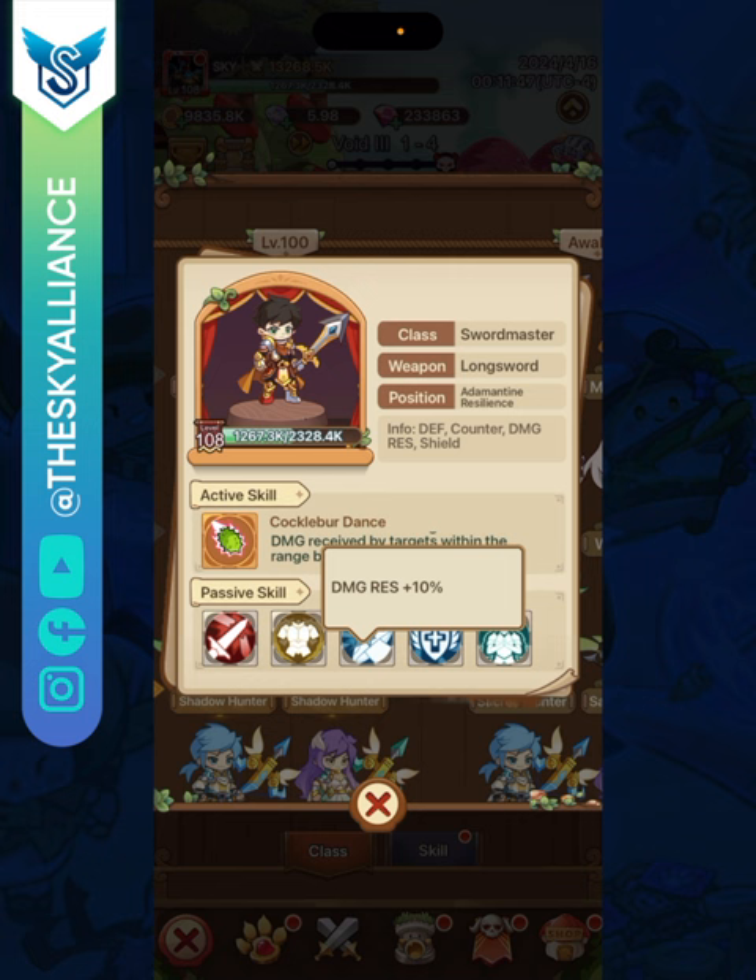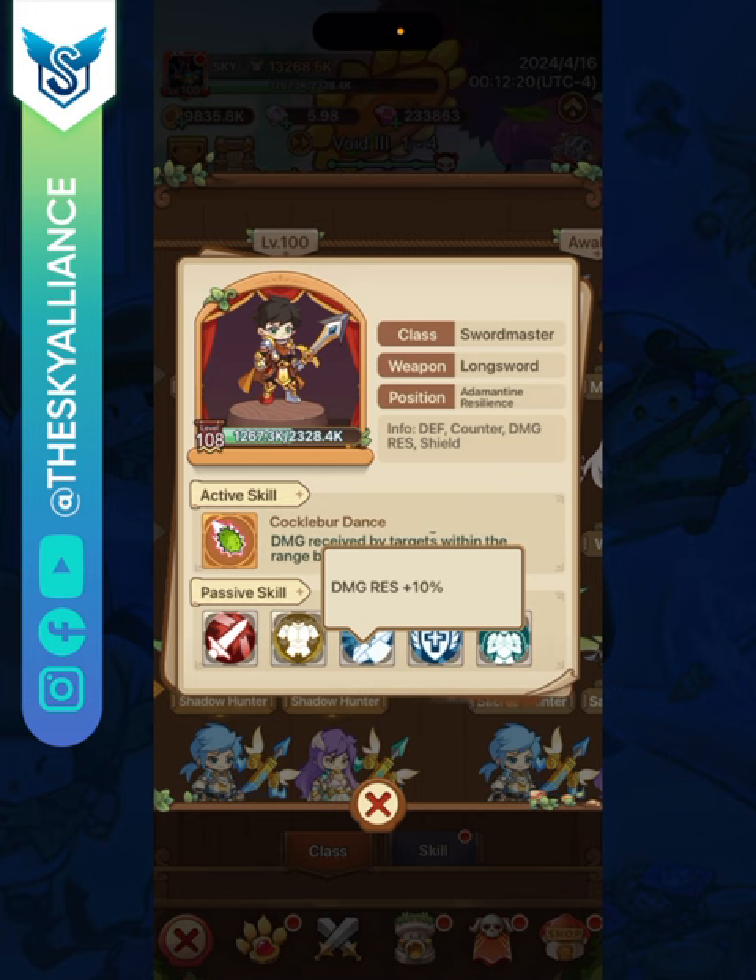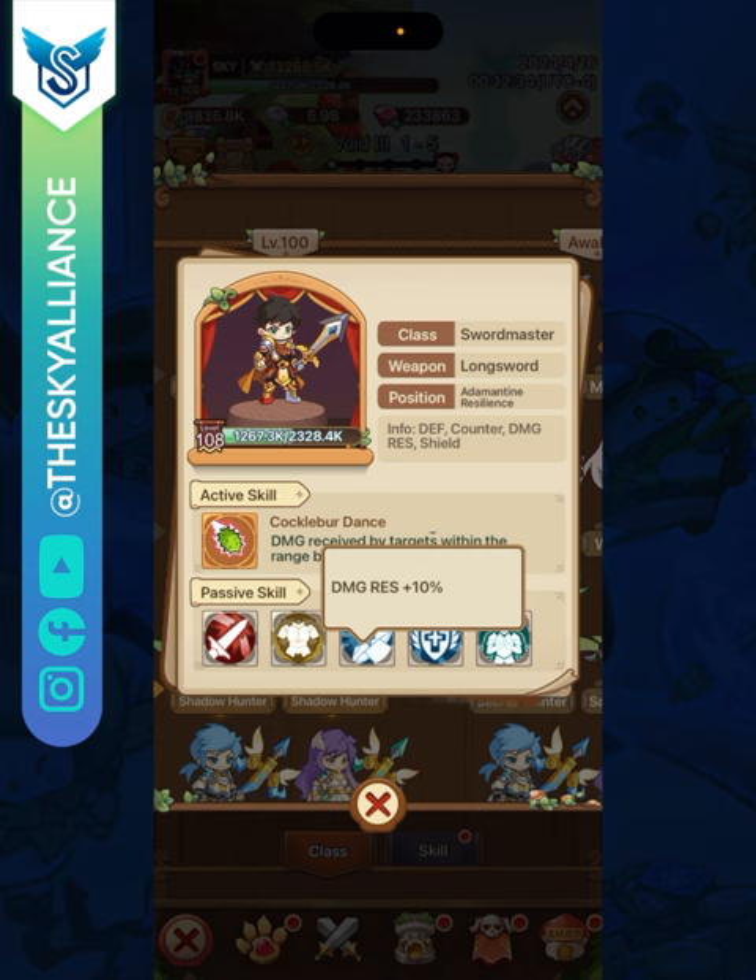Defense goes up by 30%, increasing your survivability — you are going to be a really tanky class. Damage resistance goes up by 10%, and my understanding is that the enemy attacks you and you resist a portion of that damage, so you take much less damage. However, your counter doesn't get reduced because of it — reducing counter damage through damage resistance would nerf your only way of dealing damage, which I don't think is the case.